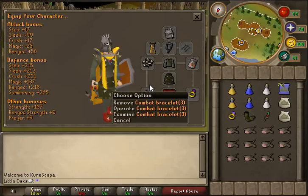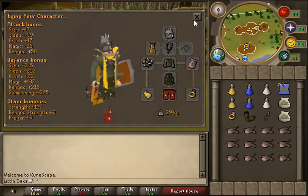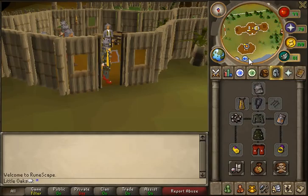I always bring a combat bracelet for Slayer tasks because I prefer it quite a lot over Barrow's gloves - I like the fact that it tells you every 10 kills. You can obviously change whatever you want. I don't like Warrior rings or Berserker rings; I always bring a Ring of Wealth because that's much better.